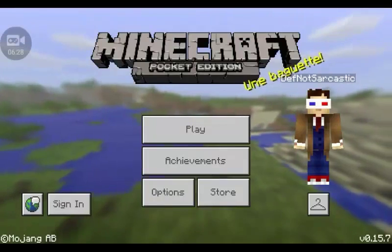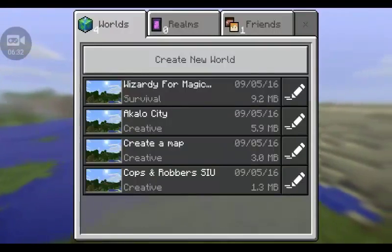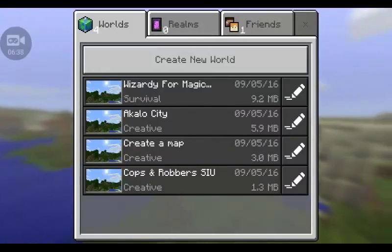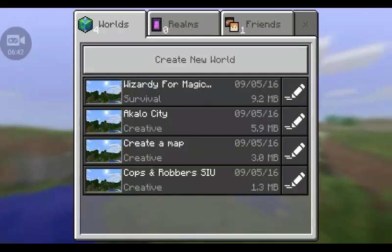You should definitely go check these maps out. If you have the app, you can look them up — Akalur City or Wizardy for Magic — because they are epic. You can explore so far in Akalur City, it's insane. And Wizardy for Magic is just a really cool map.